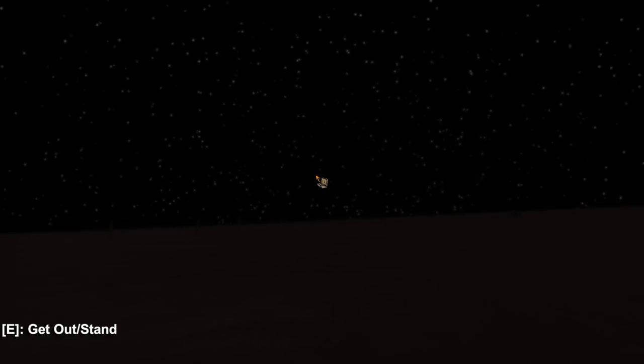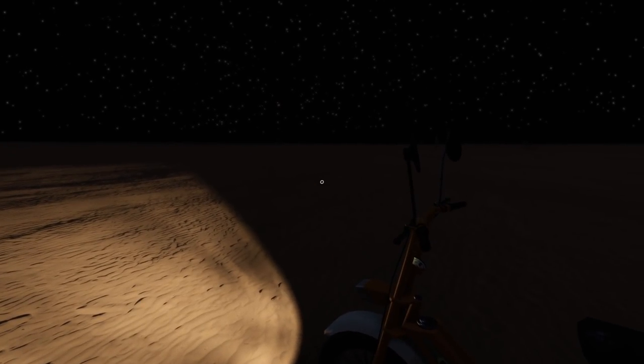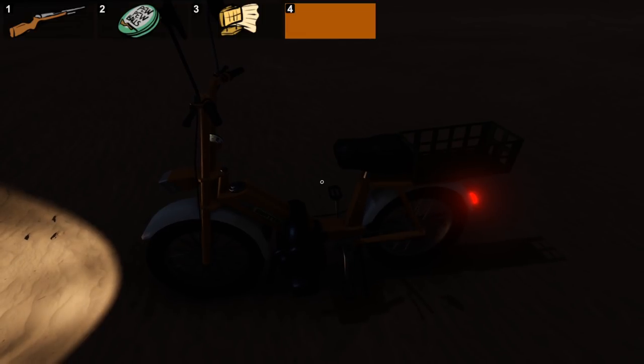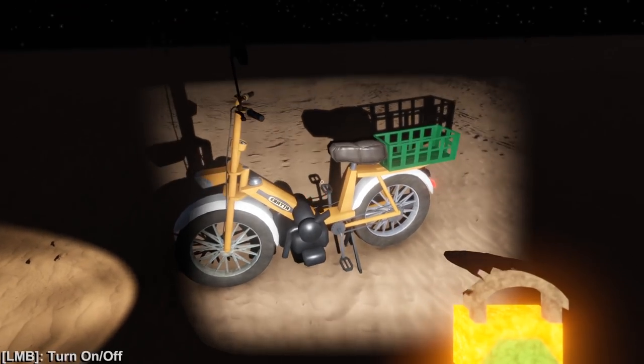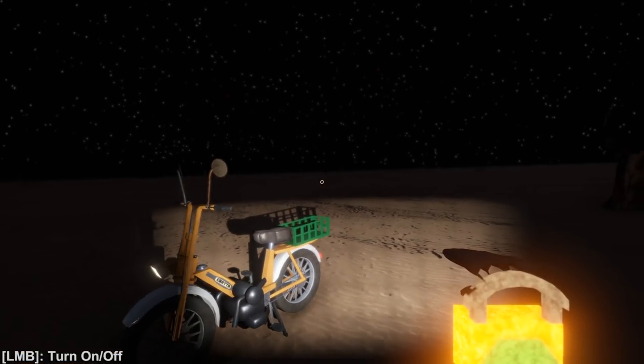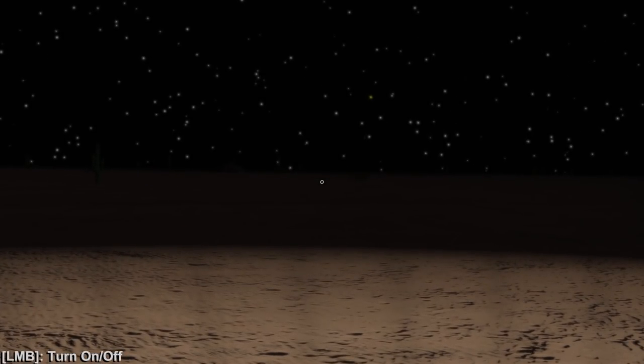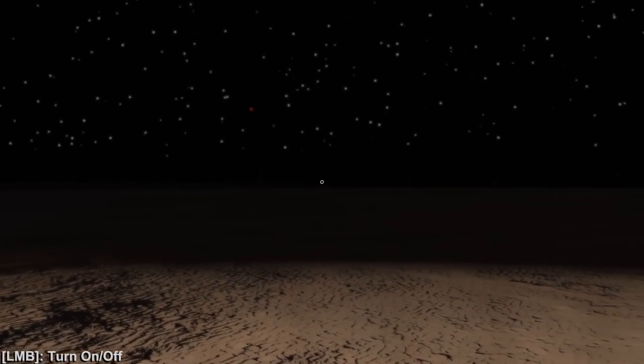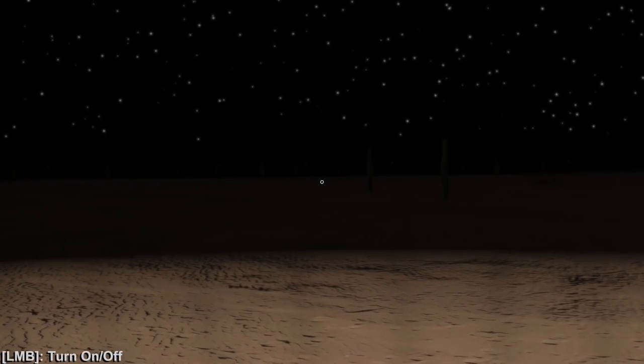It says my fuel tank is empty. Oh okay, it's not broken. So what have we learned here today? I don't really know what we learned — I mean, we learned that you could swap out a motorcycle engine with a car engine, even though I don't think that's a thing in real life.